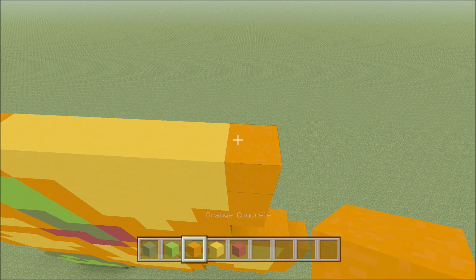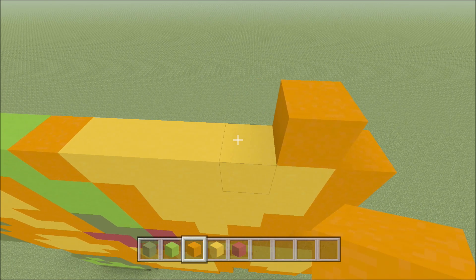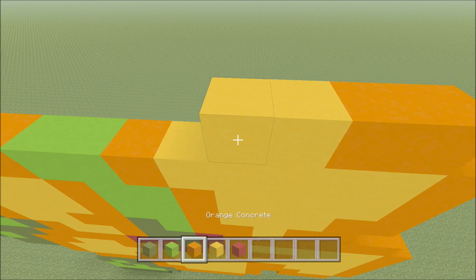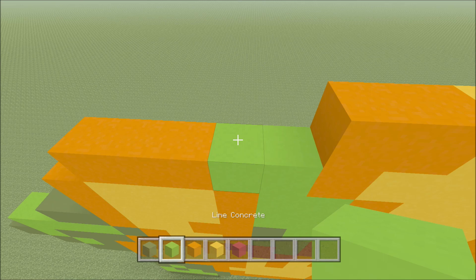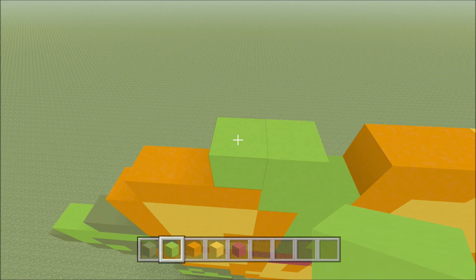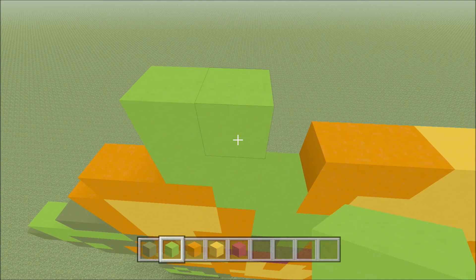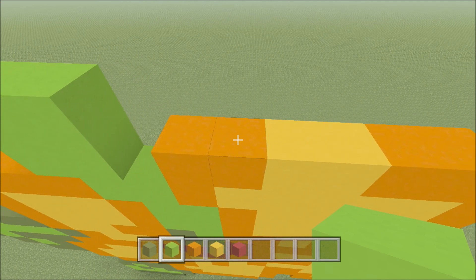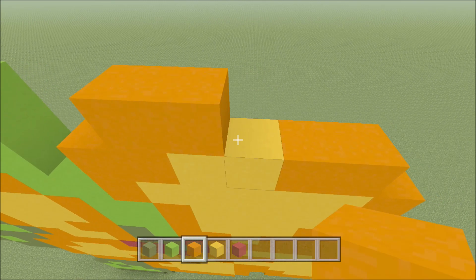Go ahead and move up, move in one space from the right. So above this yellow here build up with an orange. To the left of it add an orange, two yellow: one and two, two orange: one and two. Skip one space, so above this lime build up with a lime and to the left of it add a lime. Go ahead and move up, build up here on the left above this lime with a lime. To the right of it add a lime. Go ahead and skip two spaces, above this orange here build up with an orange and to the right of it add two orange: one and two.